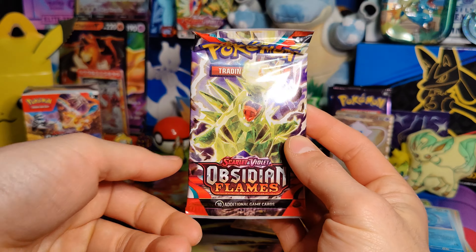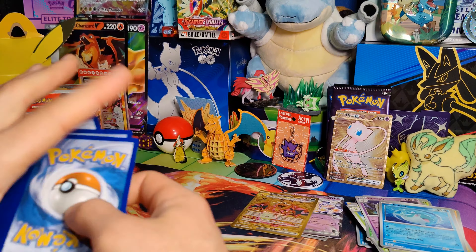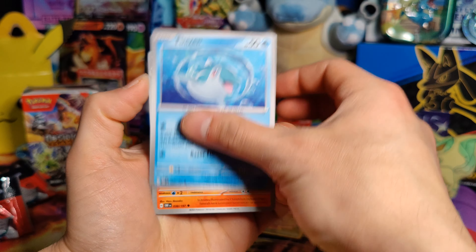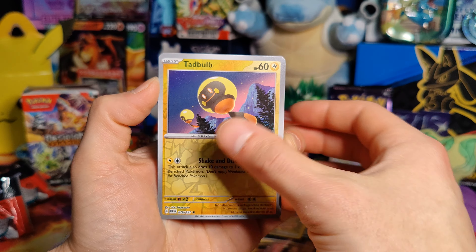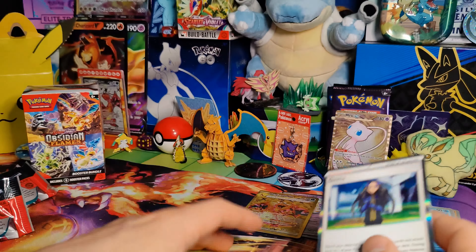Alright guys, we are down to our last pack of Obsidian Flames. Steel Energy, Charmander, Dratini, Oddish, Finizen, Chandelure, Patrol Cap, Blossom, Tadbulb, Oinkalone, and another Gita Holo, of course.